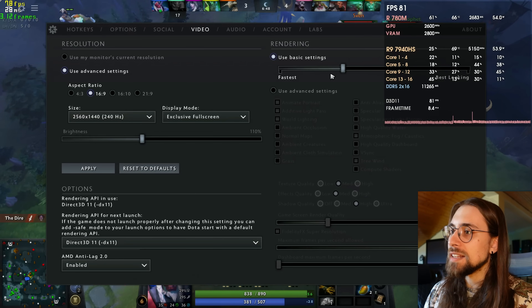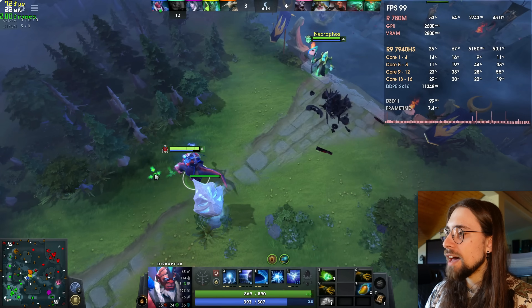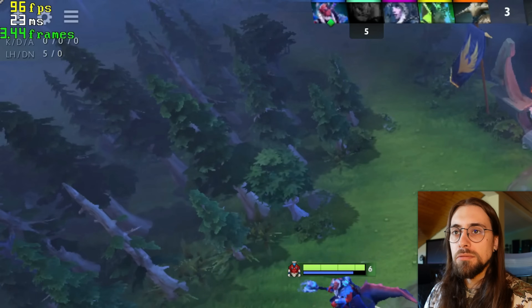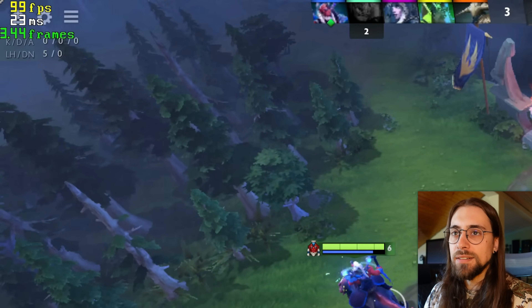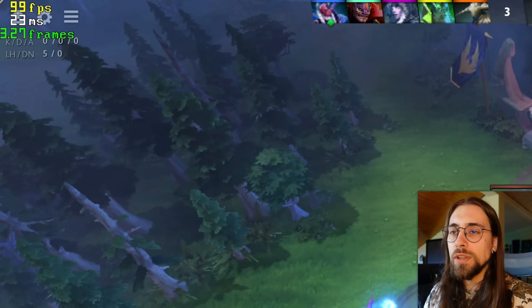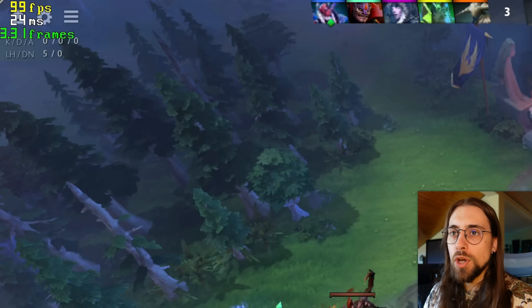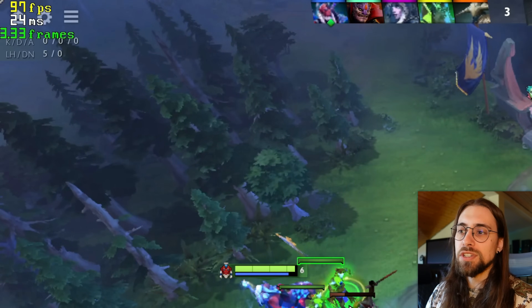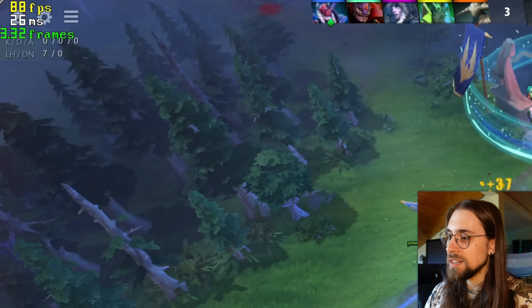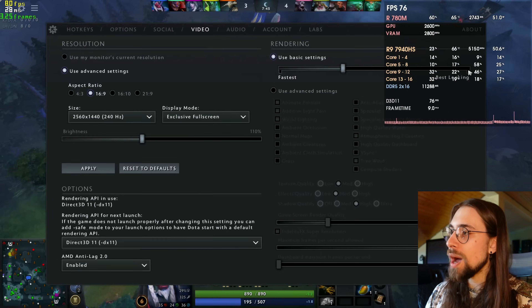Even if I decrease the settings to the fastest preset — reaching around 99 FPS — Anti-Lag 2 produces 23–24 milliseconds, and as soon as I disable it there's no difference whatsoever: one millisecond in 23, which is so little it doesn't really make sense. It's not always a win-win situation and I don't really know why this happens.